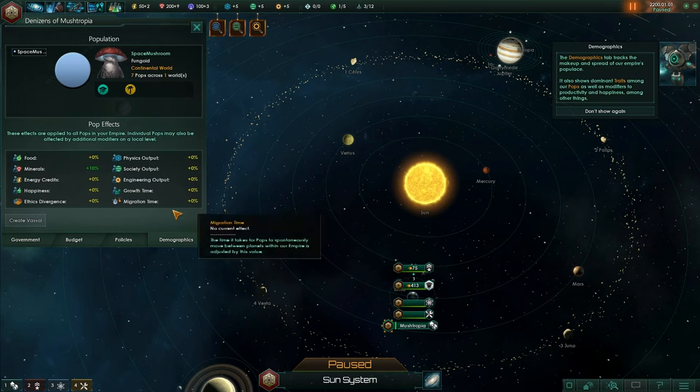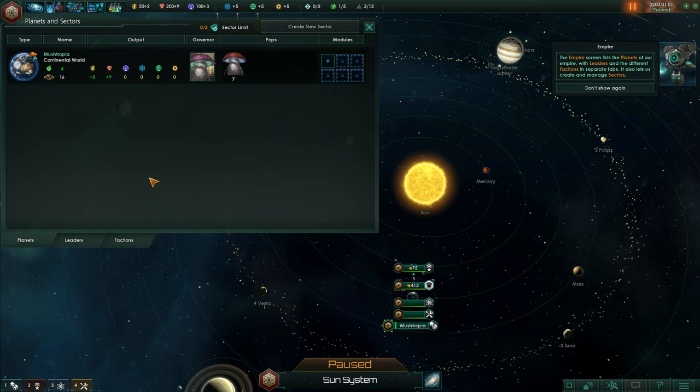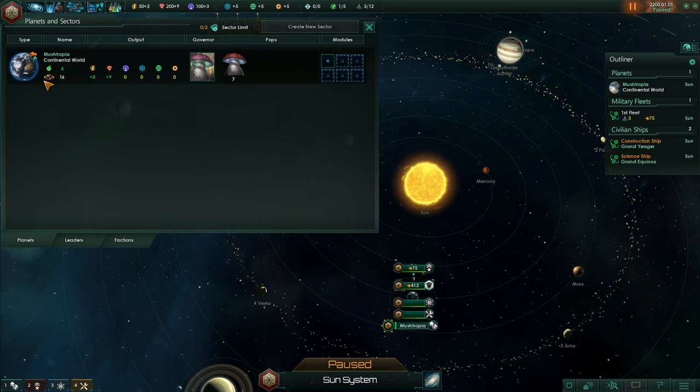The demographics tab tracks the make-up and spread of our empire's populace. The Empire tab lists the planets of our empire with leaders and the different factions in separate tabs, and lets us create and manage sectors. We've got our first planet listed here — Mushtropia — and it shows you how much food surplus we've got. Planet size is currently at 16. Energy credits, minerals, influence, all that good stuff.